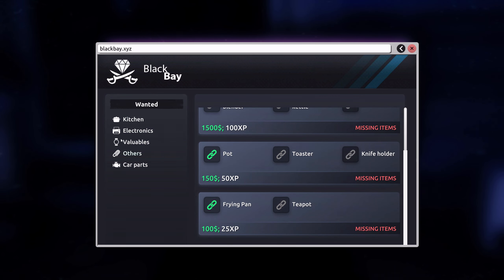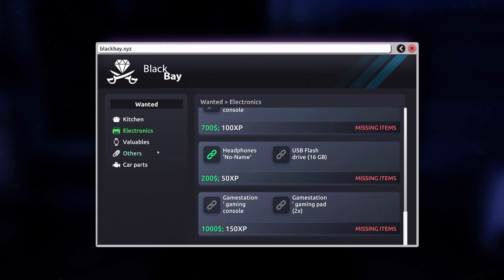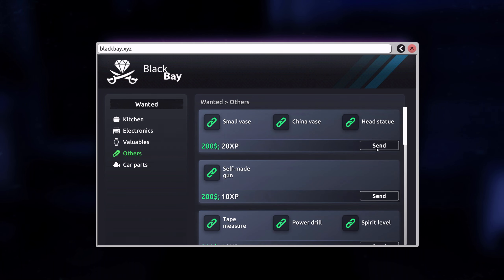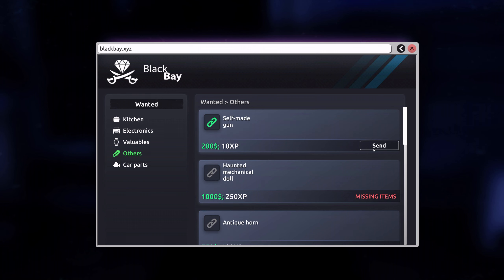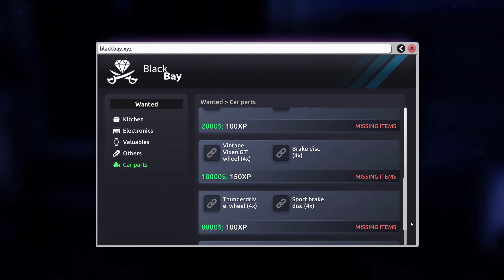Black Bay, right. Missing items — that was a kitchen, right? Missing items, valuables, missing items. And I have — excellent. Small vase, china vase, head statue, spirit, tape measure, power drill, self-made gun. There we go, nice. That was quite a bit, actually.